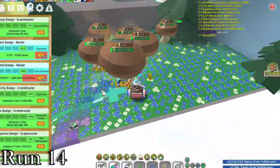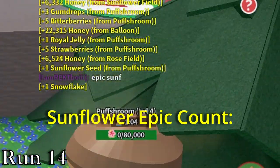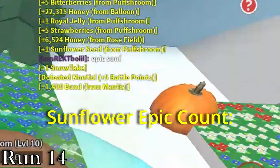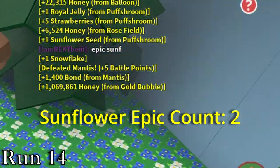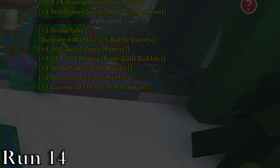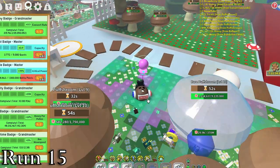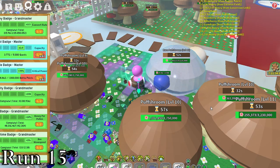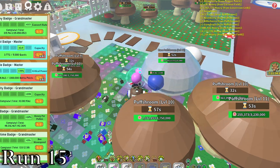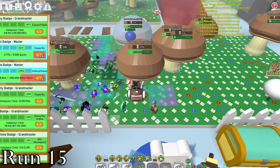Run 14 was more of the same. Nothing great. One of my teammates did say he saw an epic in sunflower, which brings our sunflower epic count up to 2. Run 15 featured our longest lag spike yet, and actually the longest out of all 50 runs. It lasted around 20 seconds, and I hated it, but other than that, we got a level 15 puff and absolutely nothing else.